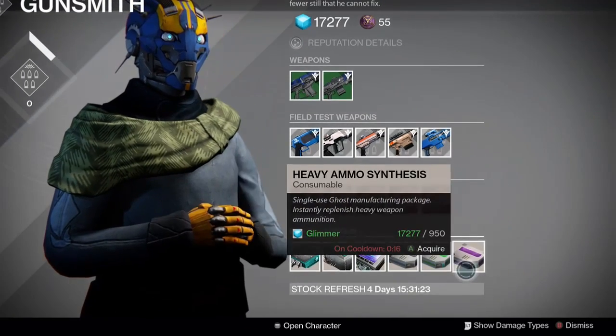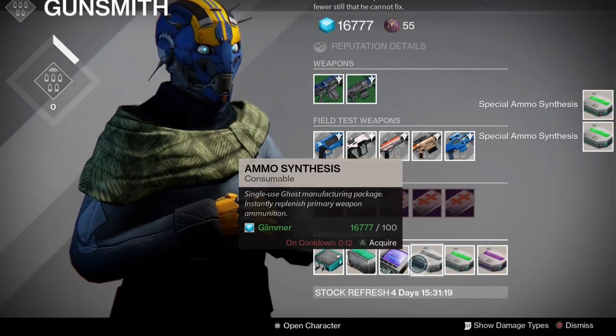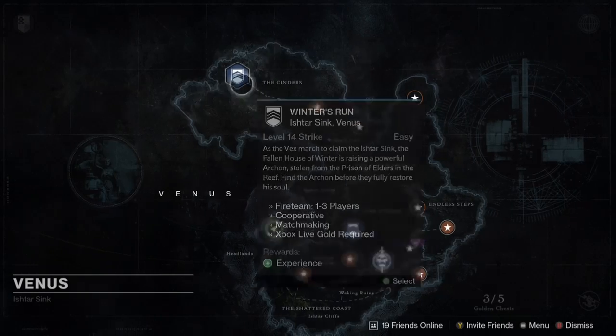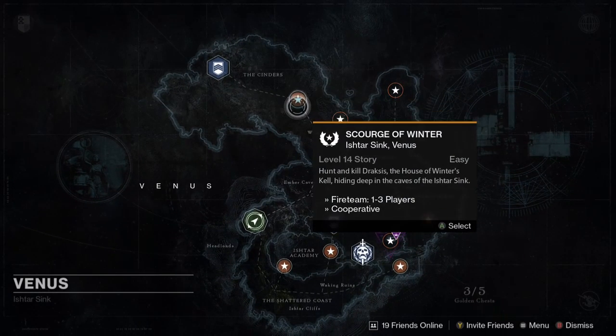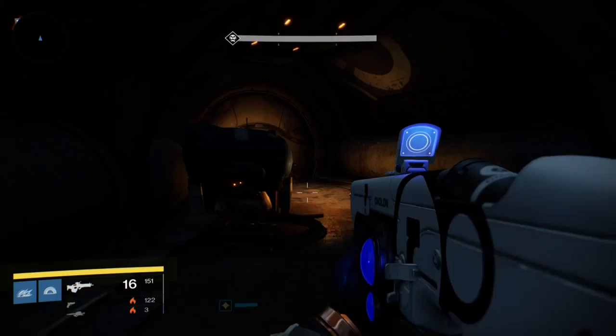Another thing you're going to need is heavy ammo. I only bought special ammo since I already have a lot of heavy, but make sure you have heavy ammo before going in. After you get your ammo and coins, head to the Scourge of Winter mission on Venus — it can be on easy difficulty.